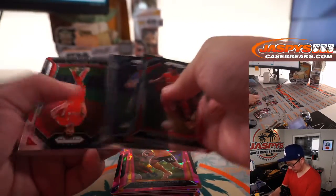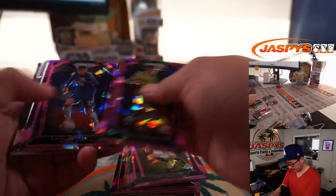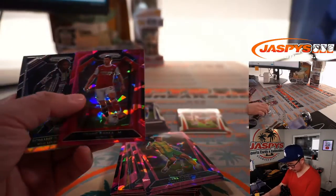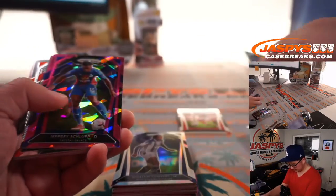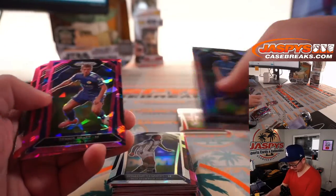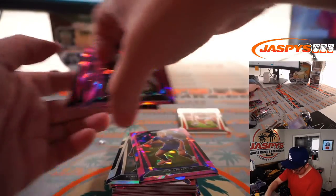There's Marcus Rashford, Connor Gallagher, O'Shea and Havertz, Granit Xaka. We've got a rookie silver — Romaine Sawyers. Gilfie Sigurdsson. Bowen, Dennis Quiet. Harry Winks.